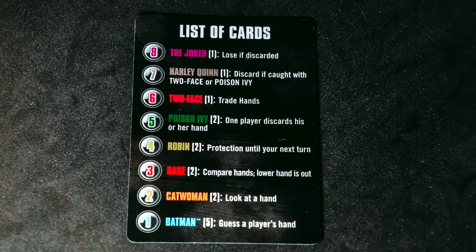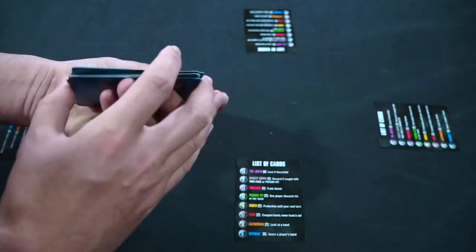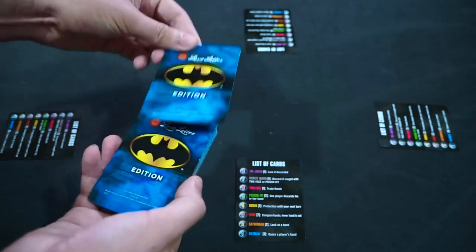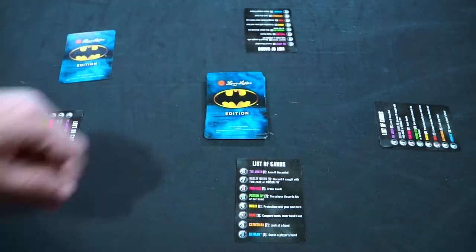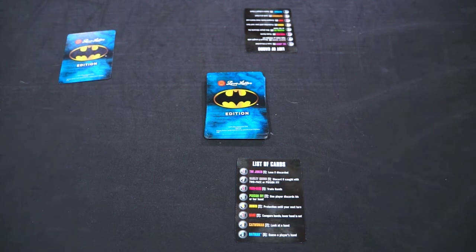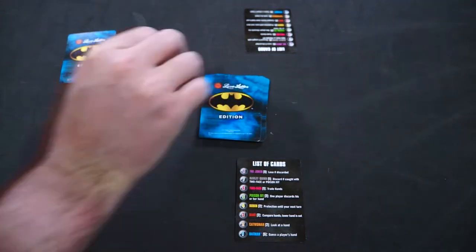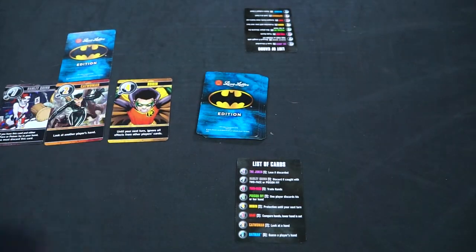Game setup is simple. Distribute reference cards to each player and shuffle the 16 cards. If playing with 3 to 4 players, remove one card from the game and place it face down without looking at it to the side. But if playing with 2 players, take an additional 3 cards and place them face up, not to be used this round.